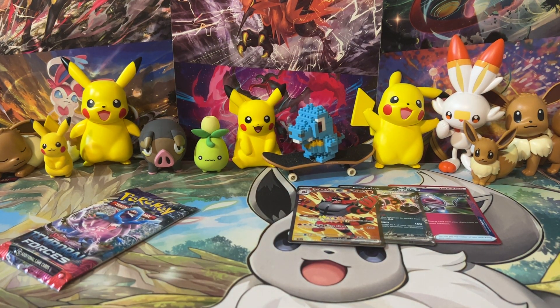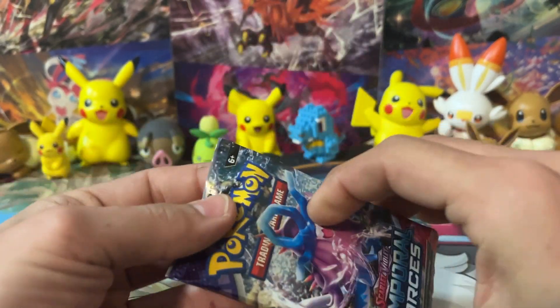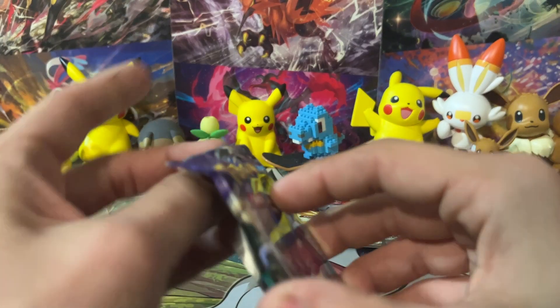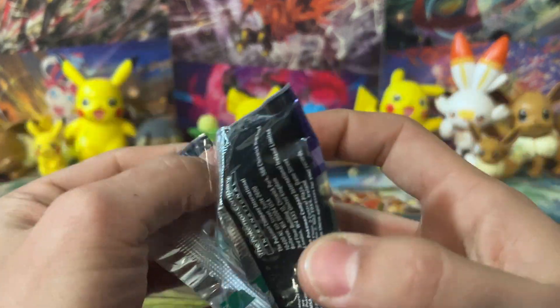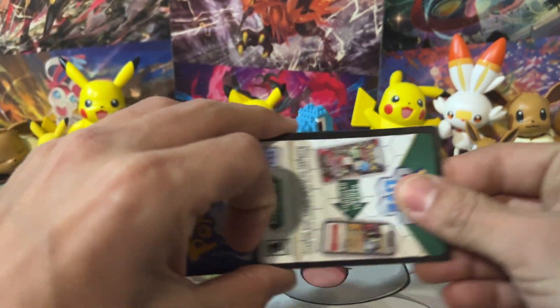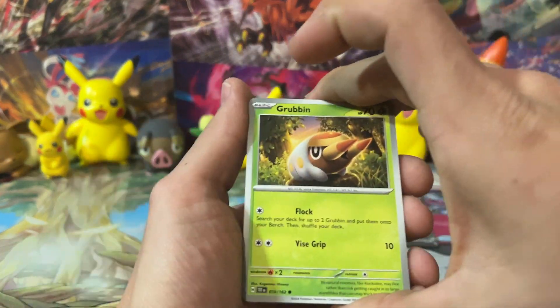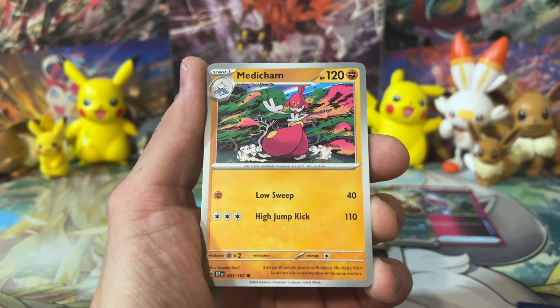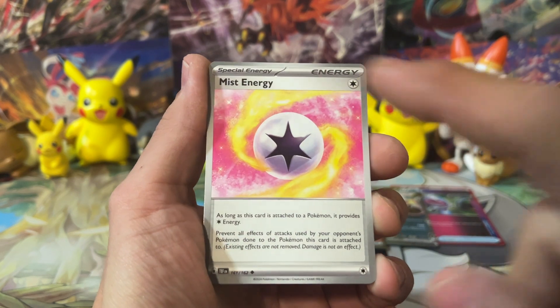Let's throw that up into the pull pool and we've got one final pack remaining - wish us some last pack magic. Let me know what you guys think about Temporal Forces, Twilight Masquerade, Pokémon in general. The Scarlet and Violet era has been ramping up - there's already talks about Mega EXs and all this stuff. Here's a code card - let me know what you get from that last code card. We got Medicham, Tranquill, Mr. Mime, Mist Energy.